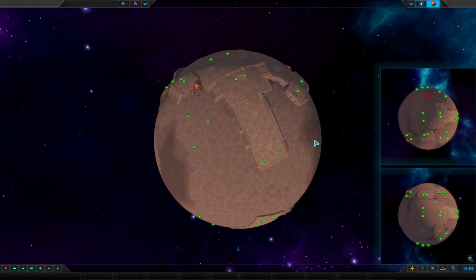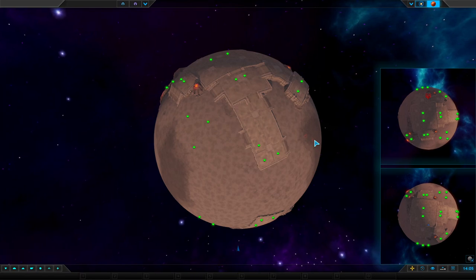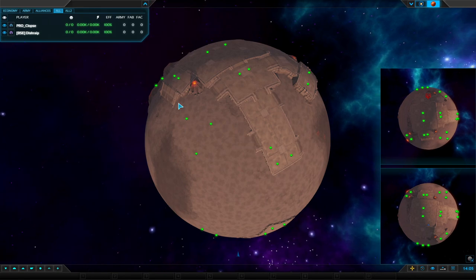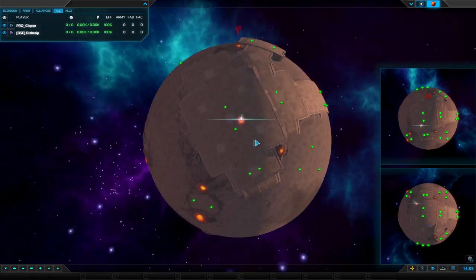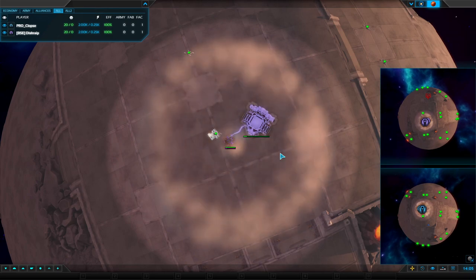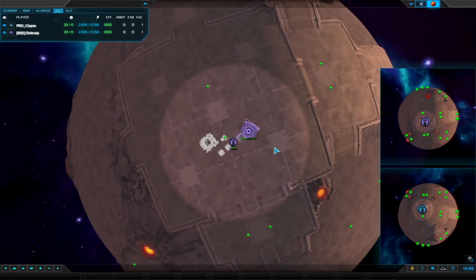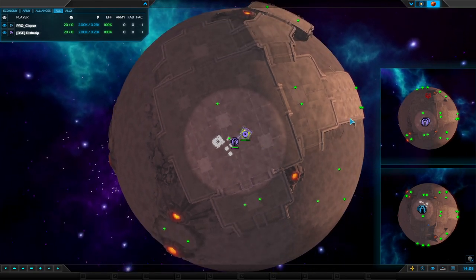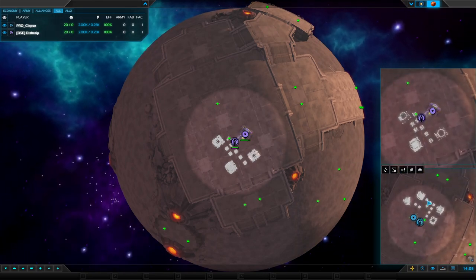Hello there, ladies and gentlemen, boys and girls. Marshall here, bringing you another one versus one cast. This time we've got Klops in blue and Discrape in purple. Klops representing lovely Ireland, Disc representing lovely Russia. So if I slip into accents, you can blame these two for inspiring such vocal exotics.